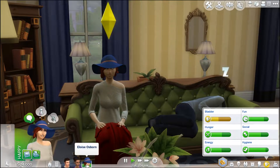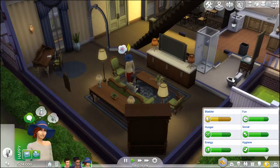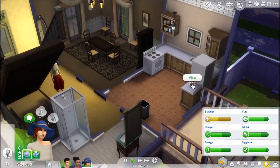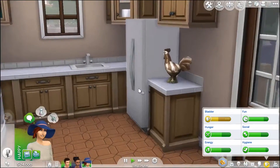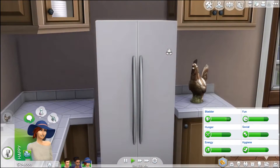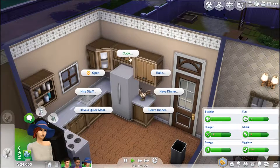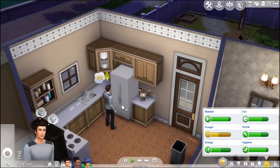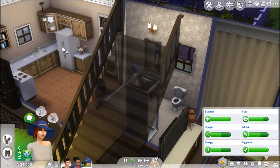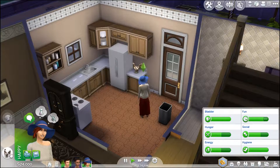We've got some not-great needs at the moment. You need to use the toilet. This house is confusing — I haven't changed anything; this is just how the house came. It has a weird chicken on the bench — what is the purpose of that? Eloise, why don't you serve dinner? Eloise, serve a dinner — mac and cheese — and don't look at that chicken, it's weird.